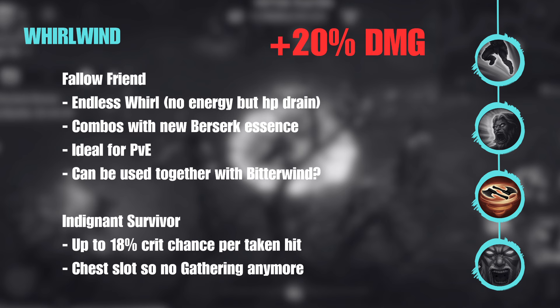With Fellow Friend, you switch the energy normally used for Whirlwind and go into an HP drain instead. I don't know how large the drain is, but it will allow you to continuously use Whirlwind. That's especially good for PvE — when you want to beat a boss quickly, go through a dungeon fast, or play the endless game mode where you need to keep moving. This essence will help you a lot there. It also works pretty well in combination with another new essence we'll see later — the Berserk.